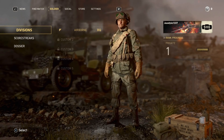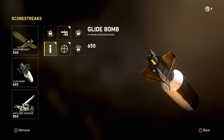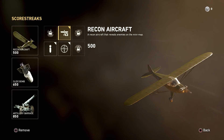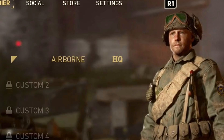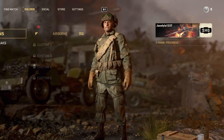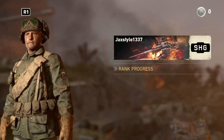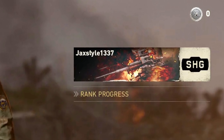Moving on, we have the soldier tab and inside it we have divisions, score streaks, and the dossier. In the divisions tab you've got the airborne division selected and you can see our character on screen - it looks really cool with vehicles in the background and a war zone scenery with everything blowing up. We also have our calling cards and emblems on the right side of the screen, with rank progress just below it, so when you're ranking up you'll probably see an XP bar or something.